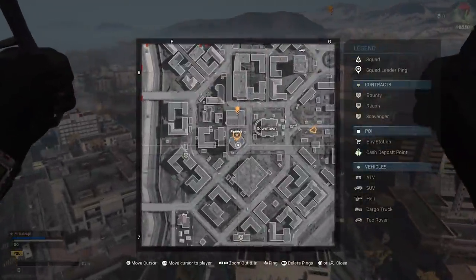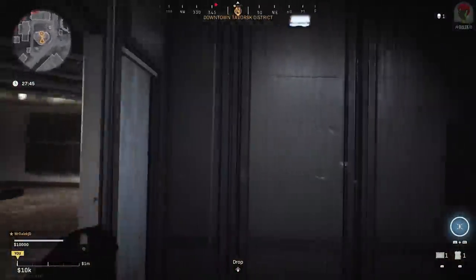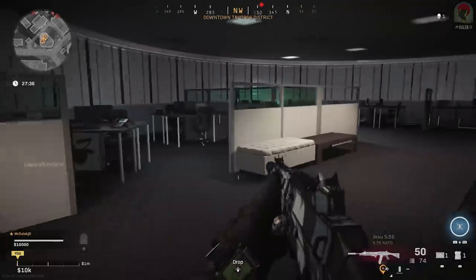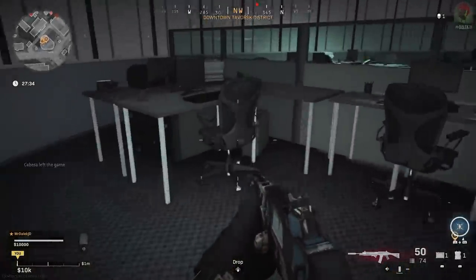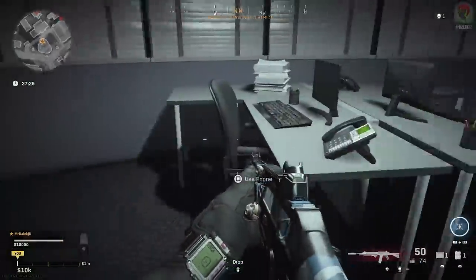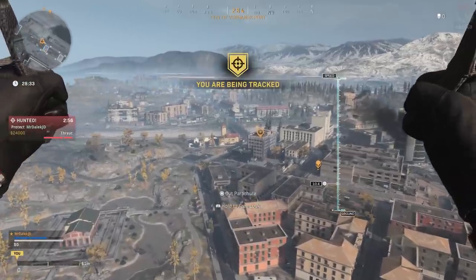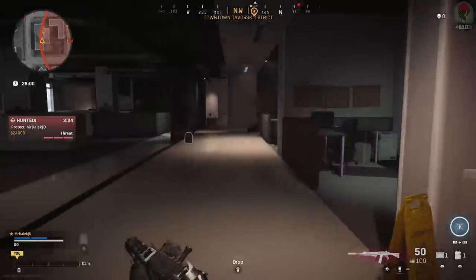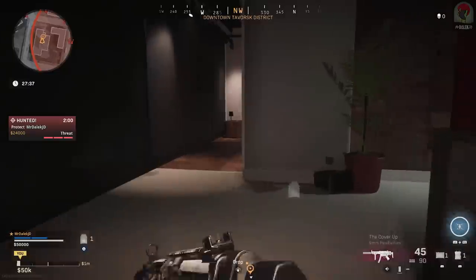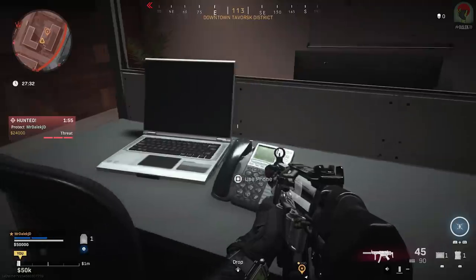We have two locations in Downtown. The first is the tallest building in Downtown — land at the bottom, take the grapple hook all the way up to the top, and the phone is going to be on one of the desks tucked away in the corner. In this clip it was actually ringing for me, so just look for the prompt. The other Downtown location is going to be in this art section building on the first floor — you'll have to search extensively towards the back of the rooms. Follow the Xi sign into a meeting room and the phone will be active at the end.